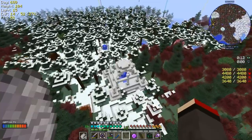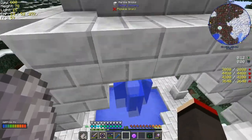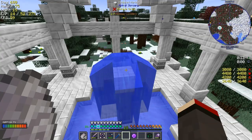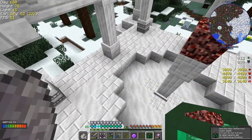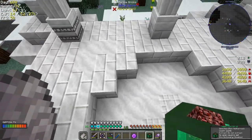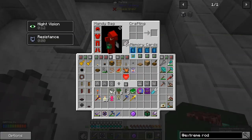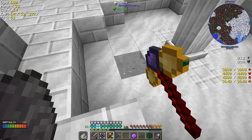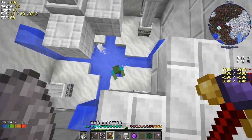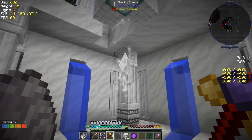It's getting towards night time. Let's just put a block on top of it like this to get rid of the water. Now underneath here somewhere there are going to be some goodies. I'll use this pickaxe - the unbreaking one. We don't care about zombie pigmen - they are not going to affect us. And there's this crystal thing here - a floating crystal. Can I take that floating crystal?